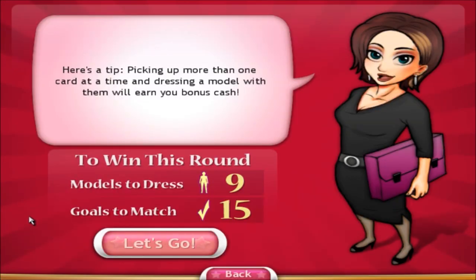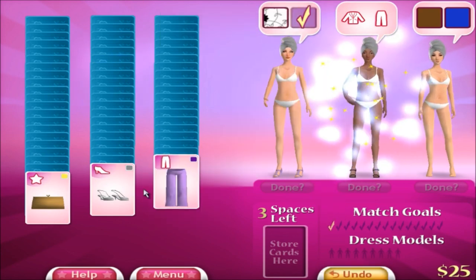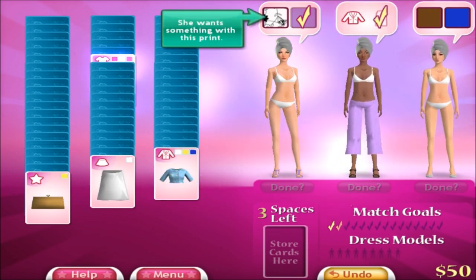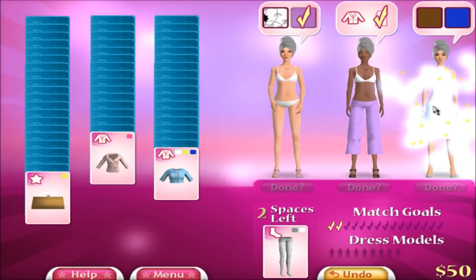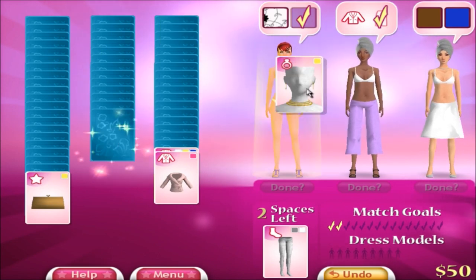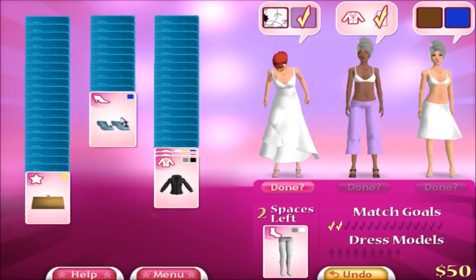Round five, nine models, dress 15 goals. Here's a tip: picking up more than one card at a time and dressing a model with them will earn you bonus cash. I did not know that. You need purple — there you go. Give you all shoes. You need pants — what you need is all the way up there. Jewelry, give it to you. Vest, here. Gold, another vest, a dress — I can just hand that to you for now.